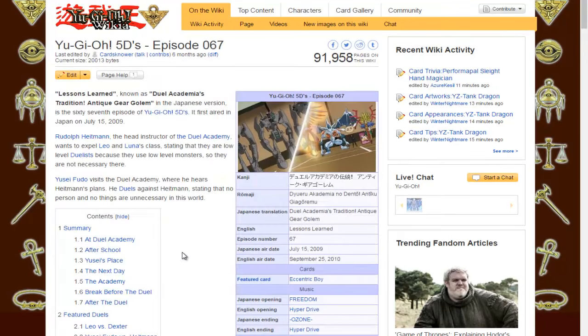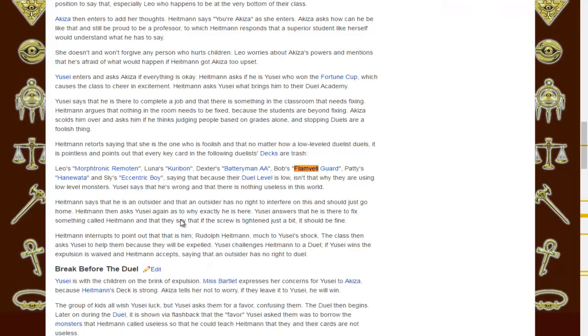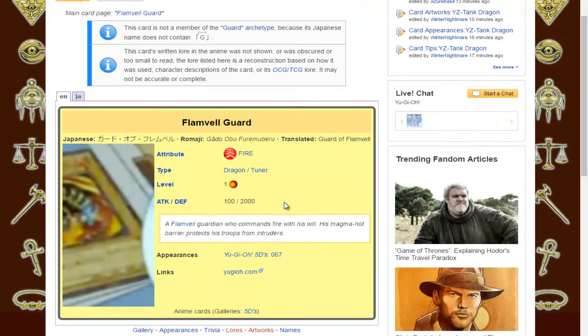Now checking that Flanfell Guard thing — Eccentric Boy, Debris Dragon... It usually draws normals, and Flanfell Guard is a normal tuner. Maybe the wiki just means a regular normal monster with no other effects. Flanfell Guard was used in Yusei's deck for one duel — at Leo and Luna's school he got cards from students to fight the teacher — and he never used it since. So I suppose that does apply.